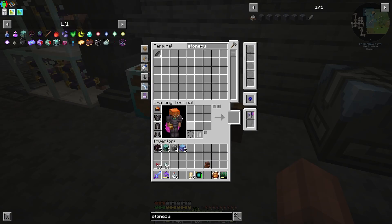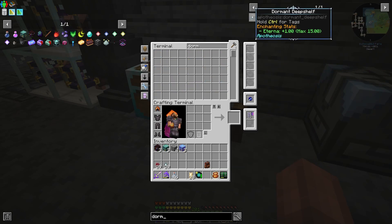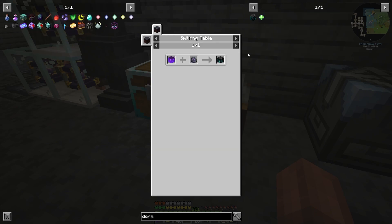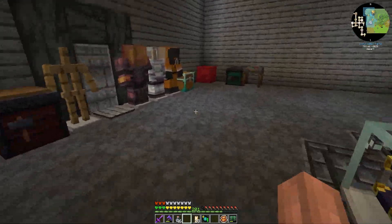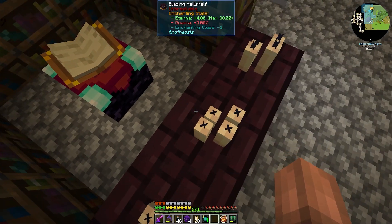And then our dormant deep shelves — we need these runes for each one. Let's make like 12 for good measure. Now we need infused hellshelves, but we don't have enough. Can I still infuse hellshelves on this setup? Maybe on a lower tier? Nope — looks like too much here. We're going to need more, so we have to unfortunately take all of this out and then put back our three hellshelves and make a bunch more.